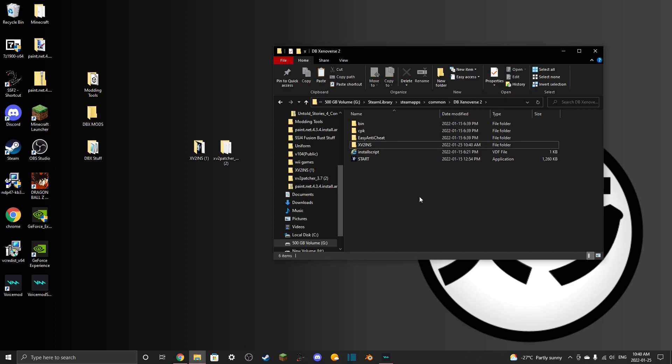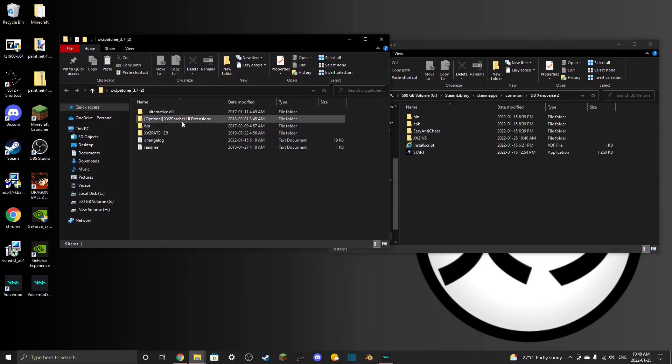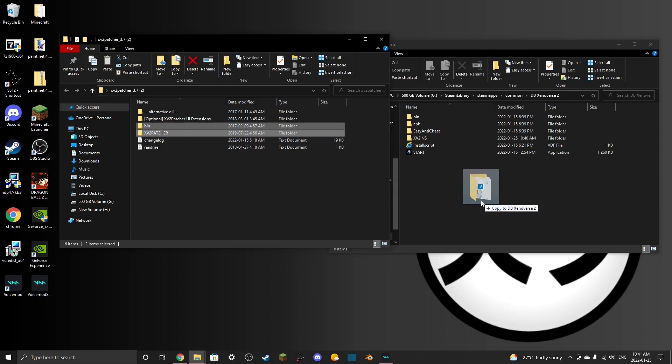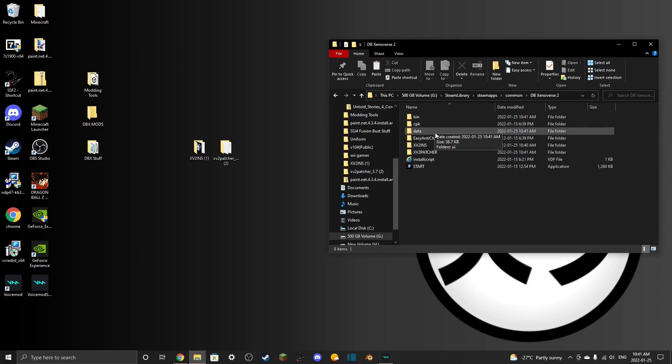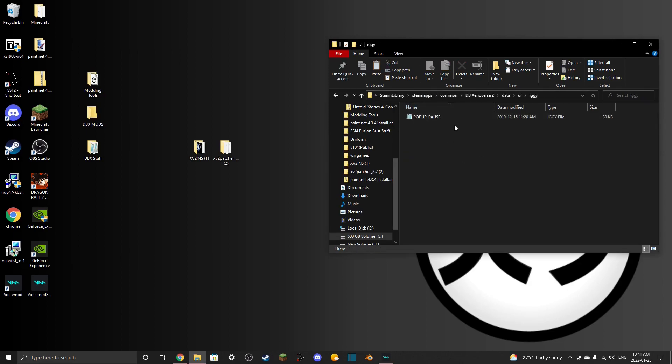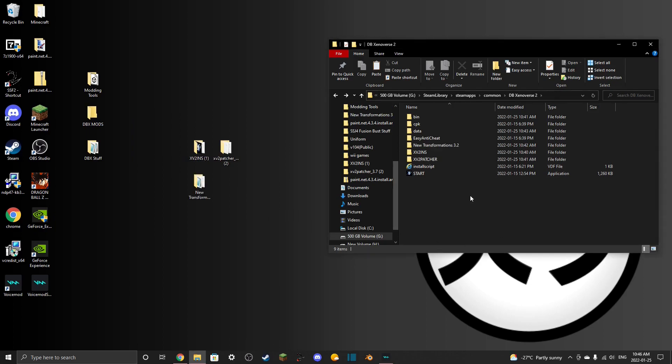Next, for the optional UI extensions: take the bin and patcher folder, drag and drop it into the game directory — that's all. Then for the patcher extensions data folder, drag and drop that in as well. This will ensure the data folder is already set up when you create a character later. That should be everything you need to install mods.